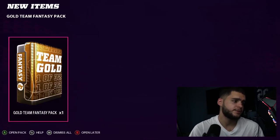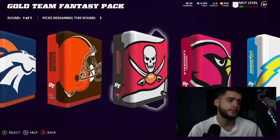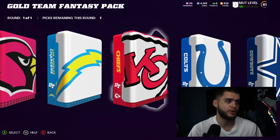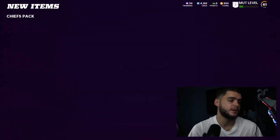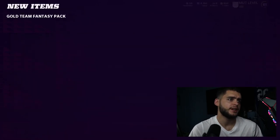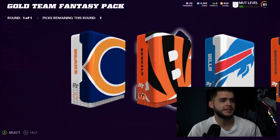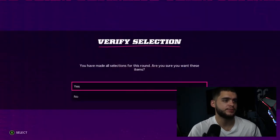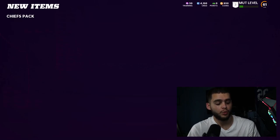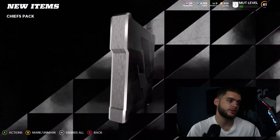Now these packs are kind of annoying to open. I'm going straight Chiefs — I want to pull some heat out of this. I'll probably have to take a little break as I open a million of these. I accidentally skipped one — we pulled Joe Thuney here. Joe Thuney is decent, but I hate how these packs open automatically; it makes it significantly harder. Hopefully we can pull a Tyreek Hill.